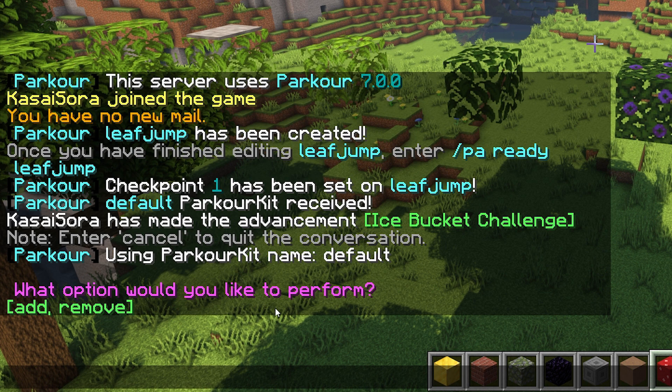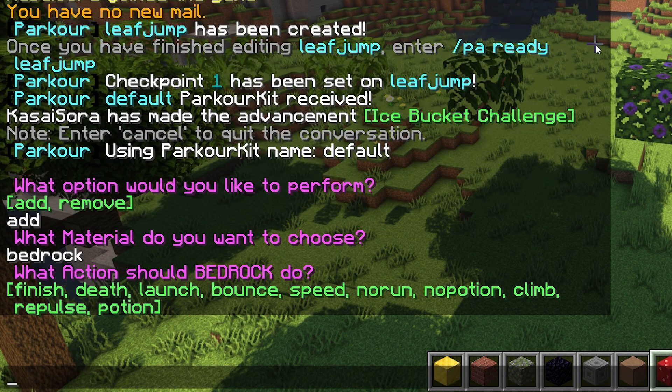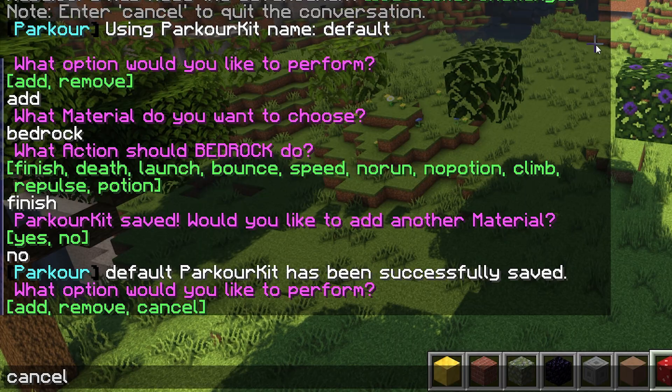It will ask you what do you want to do. Well I want to actually add a block to this default parkour kit. So we're gonna type add, enter. Then what material do you want to choose — I think we're going for bedrock. Bedrock. Then what kind of property should bedrock have — what kind of block does bedrock need to be? Does it need to be a death block, launch block, speed block? In our case a finish block. So I'm gonna type finish. Would you like to add another material? No — cancel. There we go.